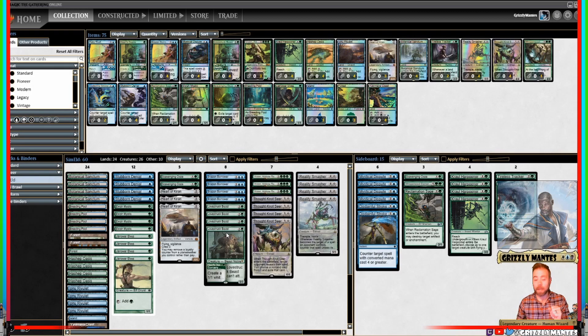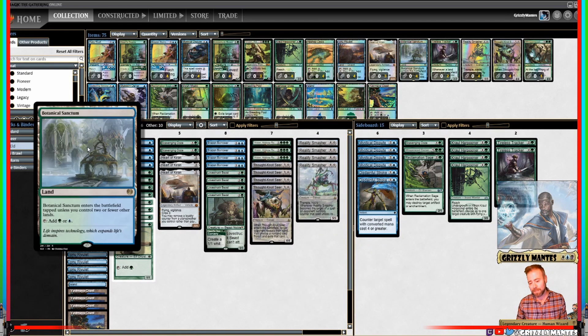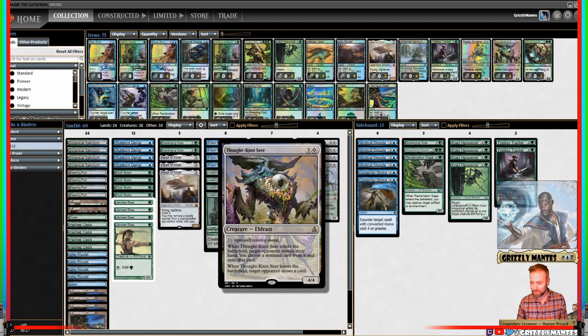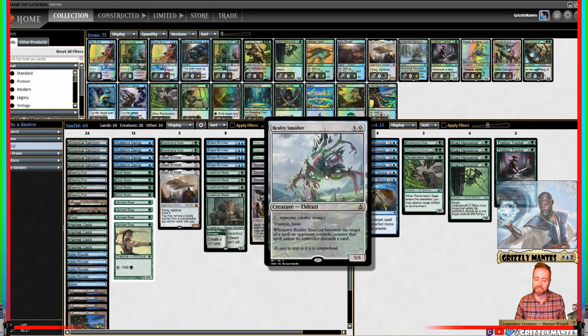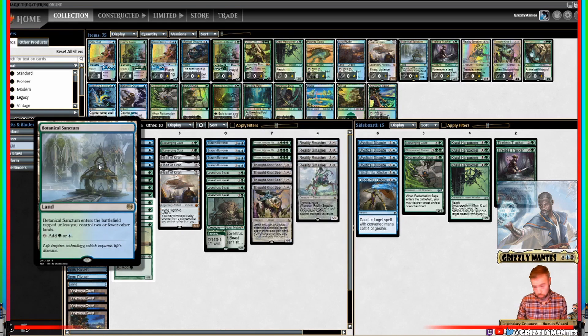Hello, my name is Nick a.k.a. Grizzly Mantis and we're bringing the sauce this week. We have ourselves a nice little Simic Eldrazi list. This looks almost modern — it's very similar to a list we played really early on in Pioneer, except we get to smash some reality as well. So let's go over it really quick, so we can get everybody up to speed. We got a Simic of course, being blue-green.